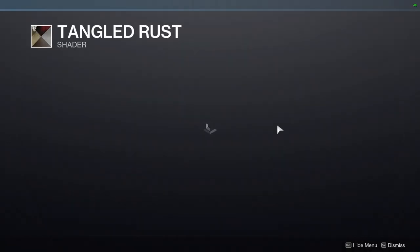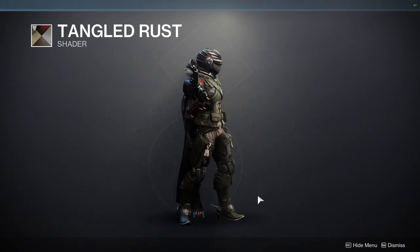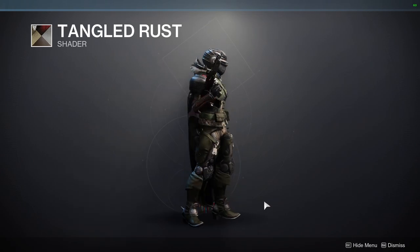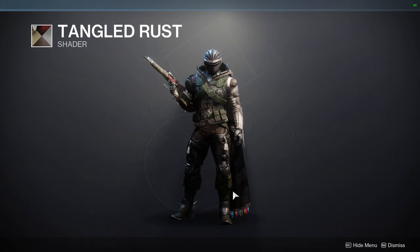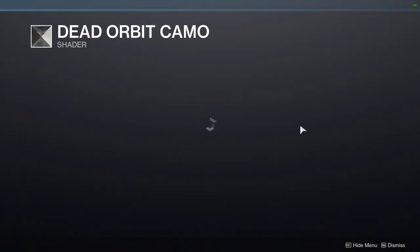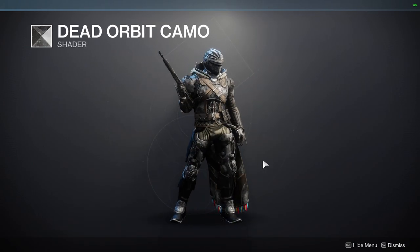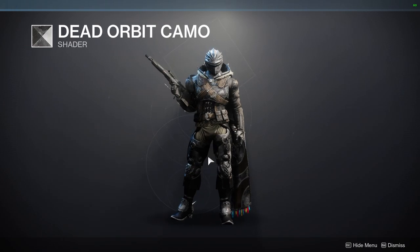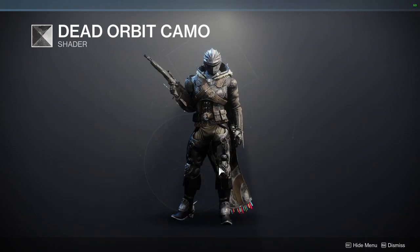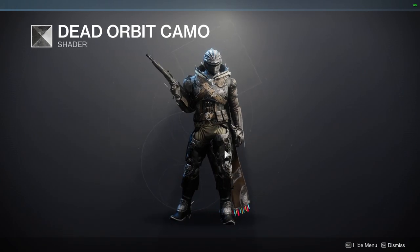We have Tangled Rust — this is the one I'm thinking about. You definitely should get this one. It's really good to make your armor set look really used and worn. That's why I like the shader a lot, because it makes the armor look like you've actually used it and not like it's brand new, which is one of my pet peeves about shaders. And then we have Dead Orbit Camo, which has actual black and gray camo on armor. I definitely would recommend this if you're trying to go for a tactical look. I always forget this shader exists, so I need to favorite it — I go for a lot of tactical sets and this one would be really good for that.